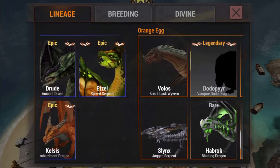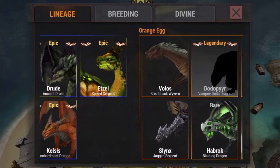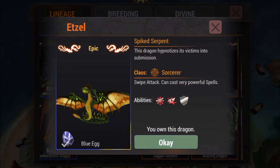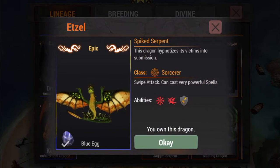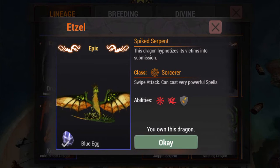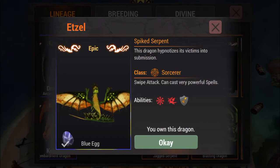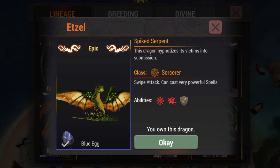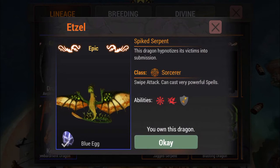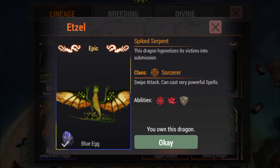Etzel is really strong obviously, but he's a swipe dragon so not many people are a fan of that. Unless you have a warrior dragon alongside him, he has a really strong spell set - he's got Freeze and Summon Dragon, which for me are the strongest spells I've encountered. He has the same attack power as the other two blue epics.